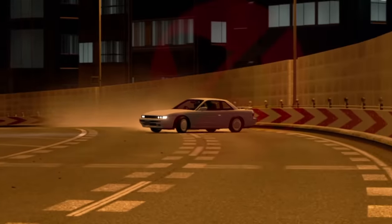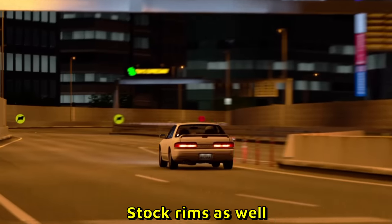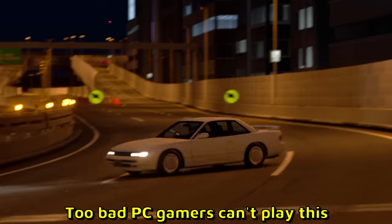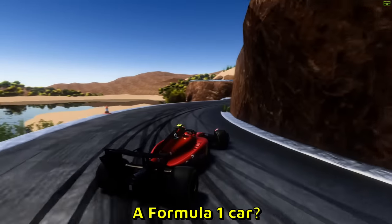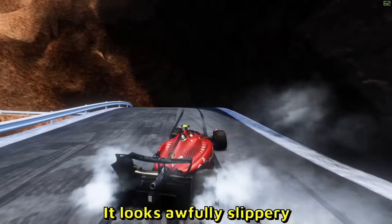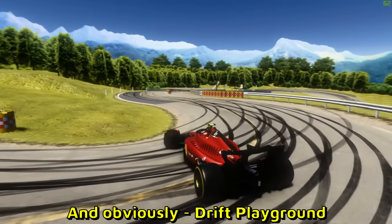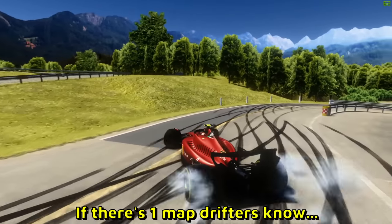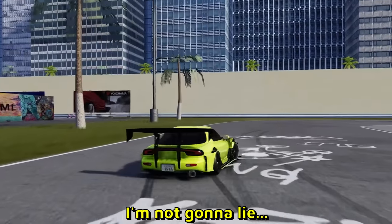Here are some juicy graphics — Gran Turismo, I believe. A very stock-looking Nissan S13 with stock rims as well. Too bad PC gamers can't play this. Okay, a Formula One car in Assetto Corsa — let's check it out. It looks hopefully slippery. Now he's switched to another map and obviously it's Drift Playground — if there's one map every drifter goes to, it's Drift Playground.